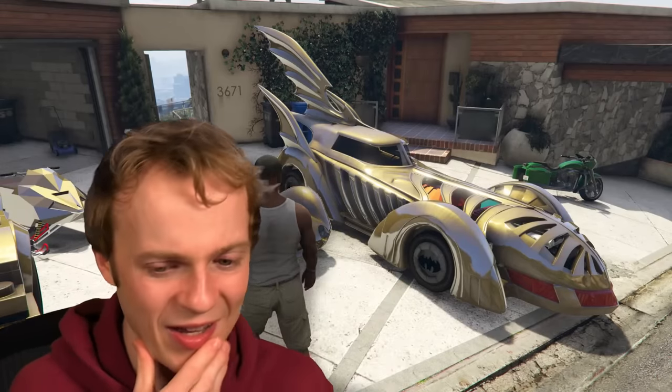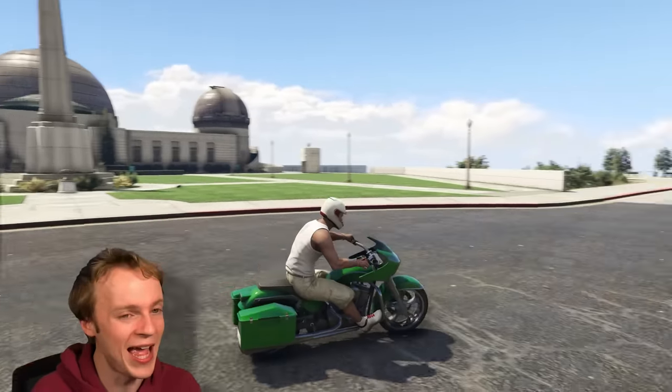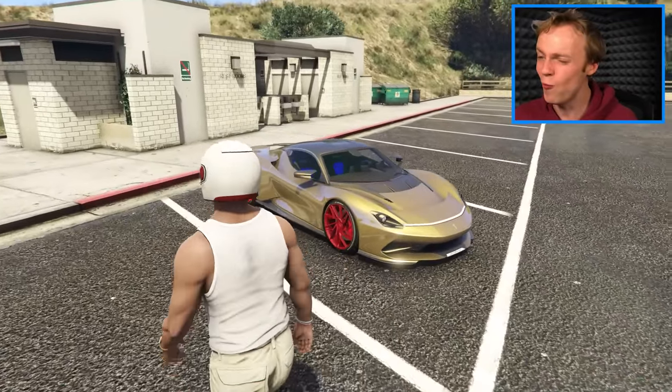I wasn't expecting this kind of car, but to be honest I didn't know what I was expecting. All I know is that there's a robot in this collection somewhere. So let's go and find that. It's the observatory — that's where the next vehicle is. Yeah, that was super easy. It's got red tires, it's solid gold. It's no robot.